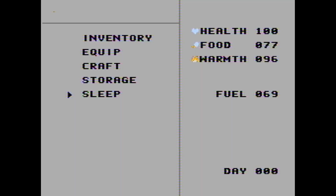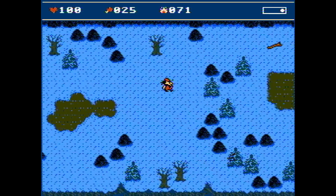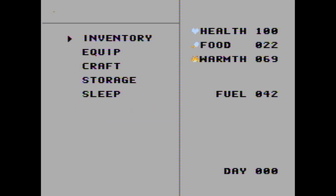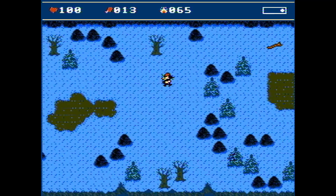Another feature I added was the ability to drop items you no longer want. Let's say you accidentally grabbed a stick and your inventory is full and you can't pick anything else — now you can destroy that stick by picking the drop option. Although when you close the menu the item will be gone forever, so you need to choose wisely what items you want to discard.